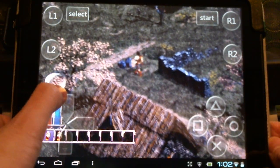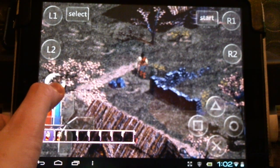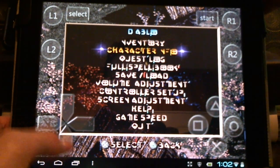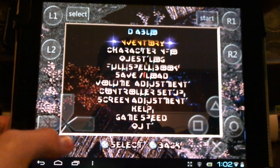You'll notice that the menu systems are a little bit complicated in this. Like when you press Select, for instance, here's your whole menu system. And there's quite a bit to it.